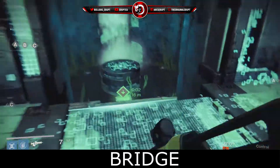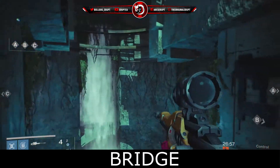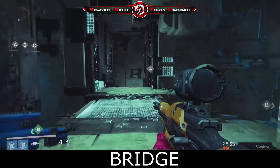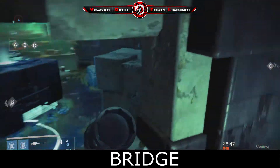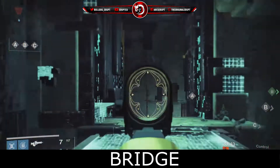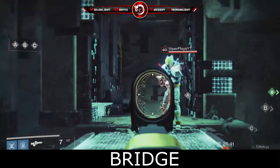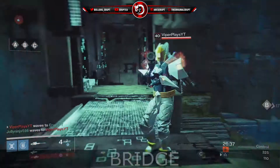Over here we have Bridge. Now this is the only bridge in the map really. You can come from either side — you can call this Bravo Side of Bridge or Alpha Side of Bridge. It's really up to you if you want to be that specific. This area is going to be really fast-paced and it's actually really close to one of the most used parts of the map.